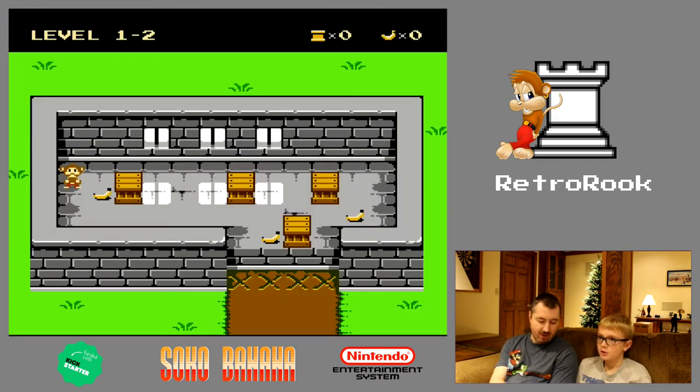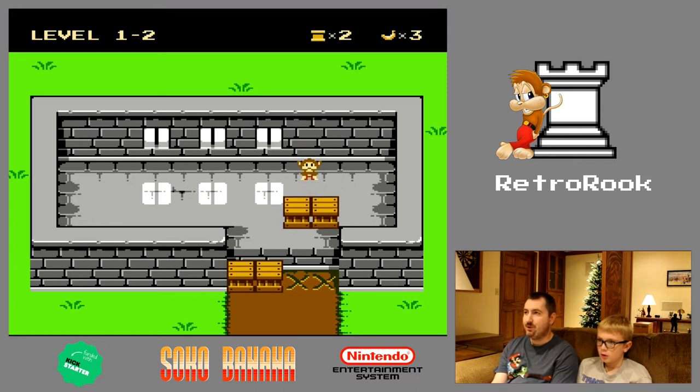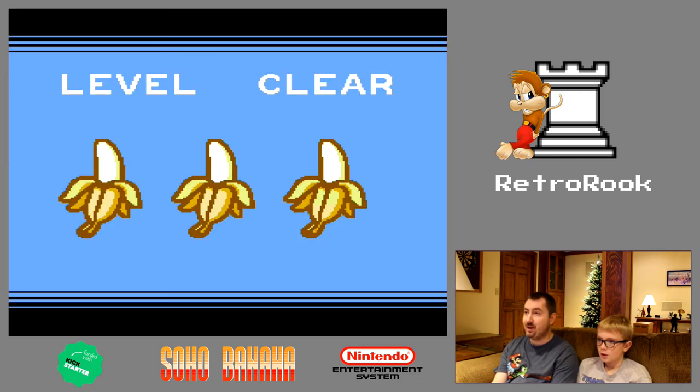Do you want to do level two? Okay, I can do level two. Grab all the bananas. Now here's what I'm going to do — I am going to push this one over, and then push all these over. See? So then you can just push them all down. Boom. And look at this — if you stand in between them, you can actually push two at a time. But you got to be careful — you don't want to accidentally do that when you don't want to.